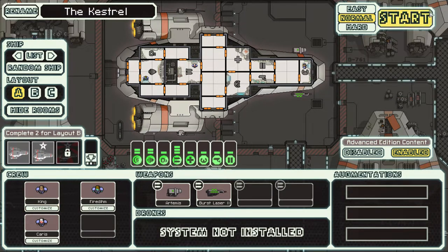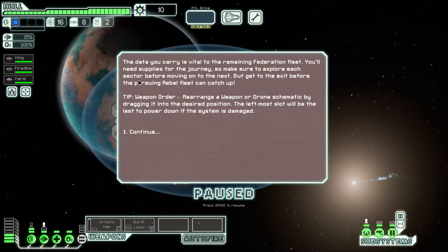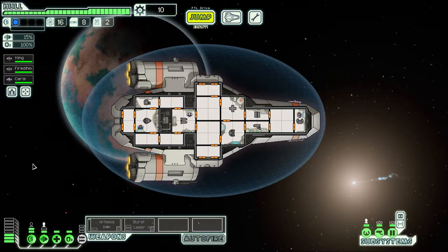You can rename your crew and your ship if you want, but let's get into it. The premise is that we are a ship escaping the rebel fleet. We're working for the government and trying to get through eight sectors to save the galaxy. The data you carry is vital to the remaining federation fleet — you need supplies and must reach the exit before the pursuing rebel fleet catches up.